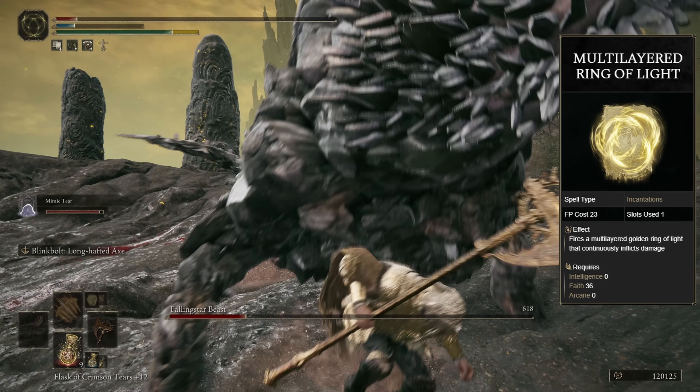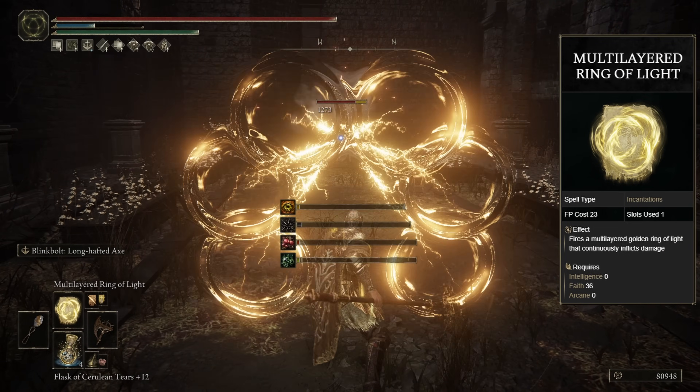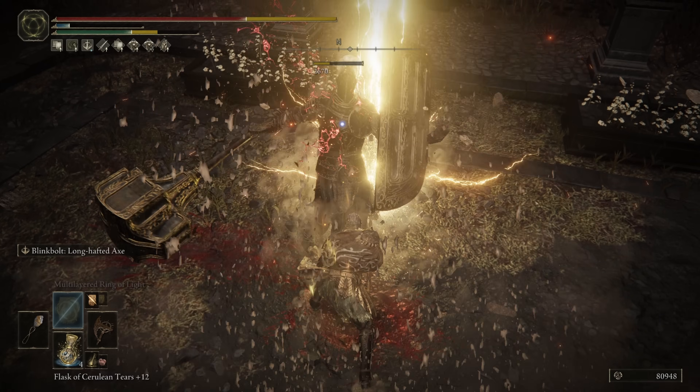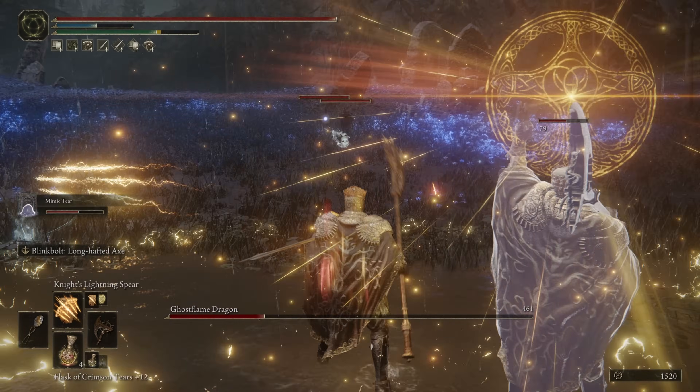We then have the multi-layered Ring of Light, which is a very cool spell. We can use this to set up choke points in hallways or narrow corridors when enemies are trying to rush you. It sends out a Ring of Light, and once it reaches its destination, it expands and starts floating and spinning around, doing damage to anything inside it or trying to pass it. A very good spell if you haven't tried it yet.